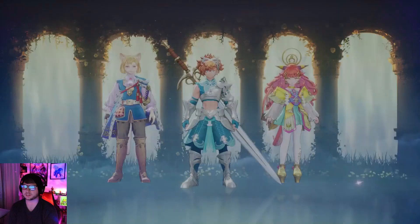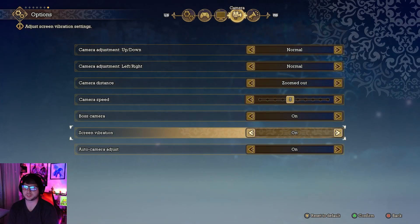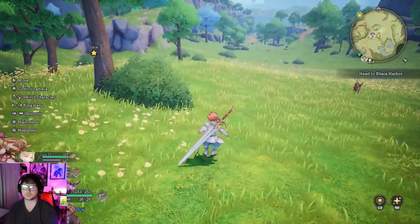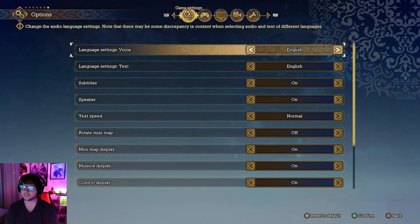Also in camera settings, turn off Screen Vibration. I always turn this off in any game — similar to motion blur in RPGs and FPS games. It can be jarring and makes the screen feel shaky when you're attacking or being attacked. I highly recommend turning it off.